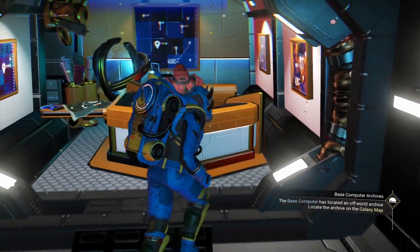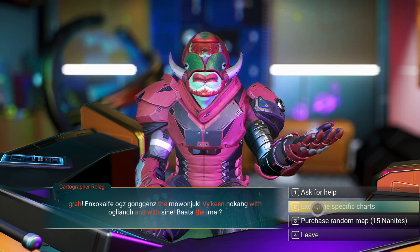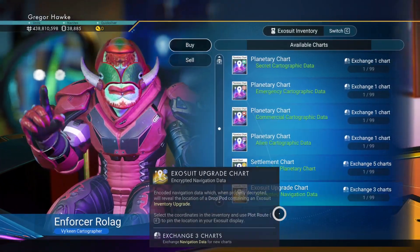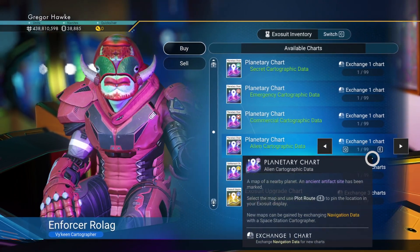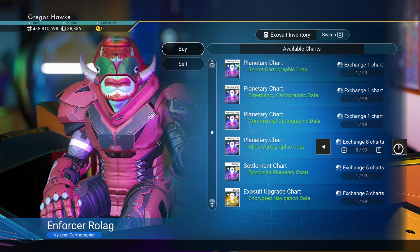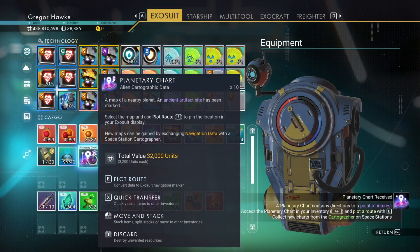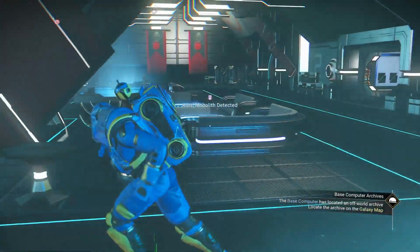Next, head over to any space station and hit up the Stellar Cartographer. Before talking to him, make sure you bring navigational data because that's what it costs to buy the exact chart you want — the alien cartographic data. Buy at least five of these. Using the chart is easy: you just plot your route and it will give you the location, and you're hoping for a monolith.